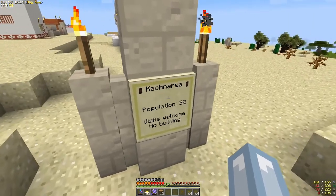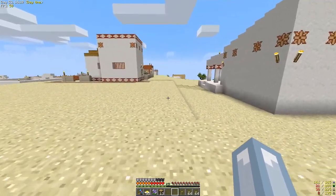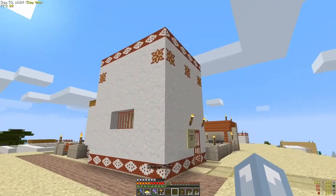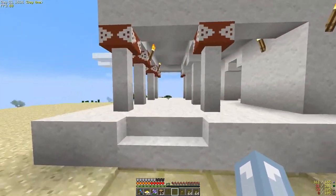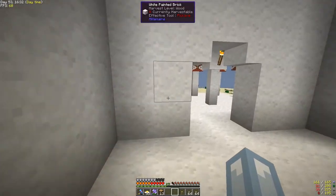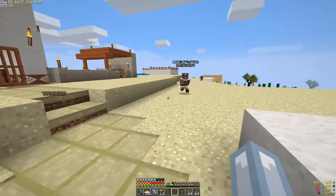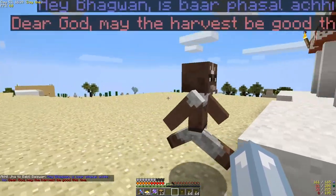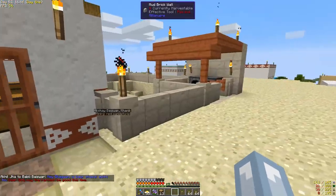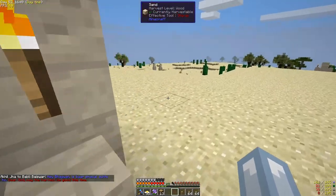Looks like their population is at 32, and they are not going over there, but their buildings got a bit nicer looking. This guy built a temple over here — an empty temple — made from white painted brick and white decorated brick. And they all have upgraded buildings; this guy has a smelting area.